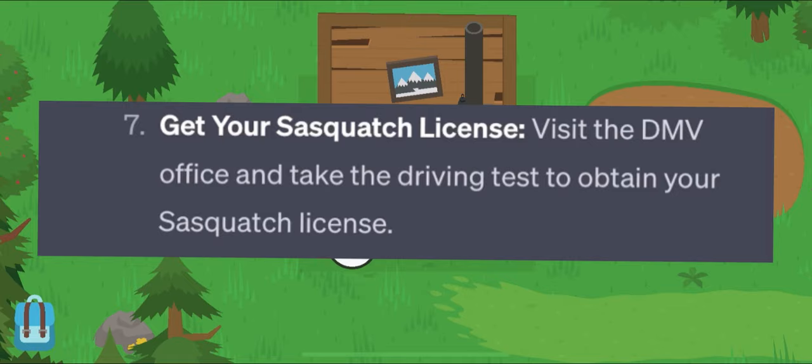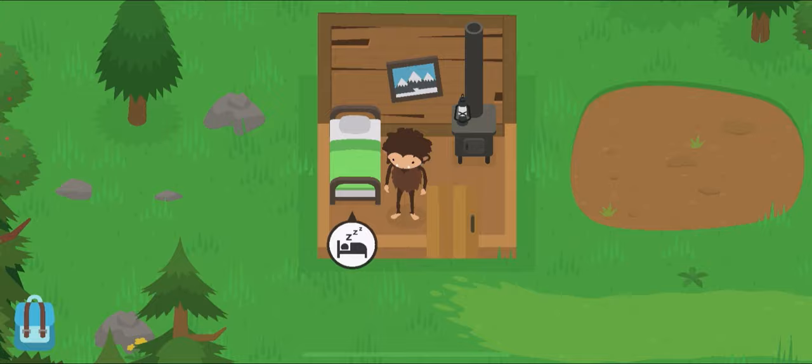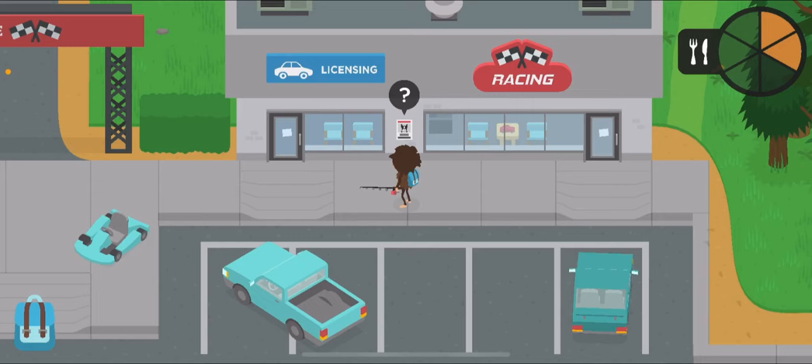Alright, so the seventh and final thing it wants me to do on my first day is get your Sasquatch license. Visit the DMV office and take the driving test to obtain your Sasquatch license. Kind of weird, because this is the very first day in the game, and you shouldn't really get your driver's license on the first day. But fine, I guess. The AI knows way more than I do, right?